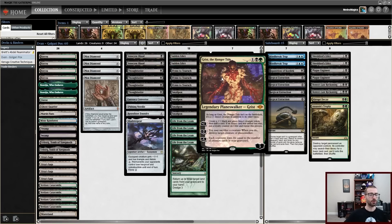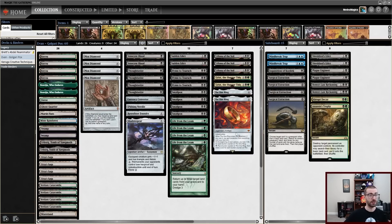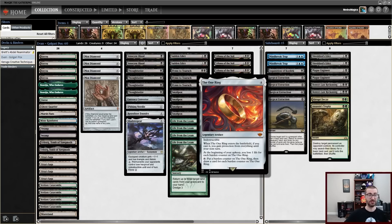We don't actually have that many ways to win — thus is the life of being a Pox player. We may ultimately win with small tokens off Grist or Retrofitter Foundry, but our primary win condition is going to be playing Urza's Saga again and again via Life from the Loam. We're going to try out The One Ring today. I'm a little worried — we don't have that much life gain in this deck. Shadowspear plus Urza's Saga is a wonderful way to gain some life.